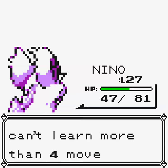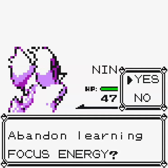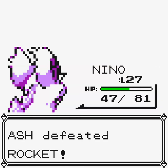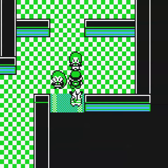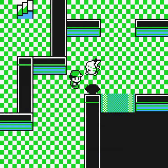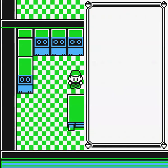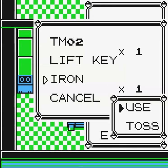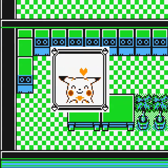After Team Rocket flees, there's an item on the table: Iron — it permanently increases a Pokemon's Defense stat. I'm going to use it on Picard. Does that medicine taste bitter, Picard? He's in a good mood — how happy! Well, let's not get too excited, because we still have one person to meet down here: the Big Boss.